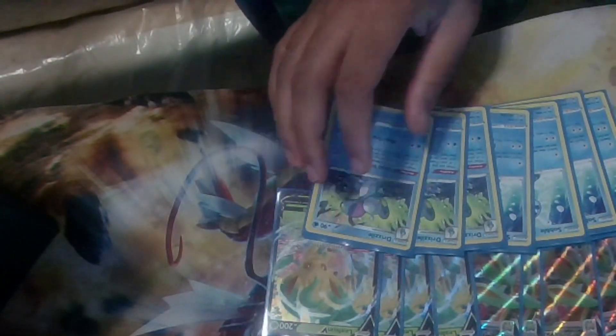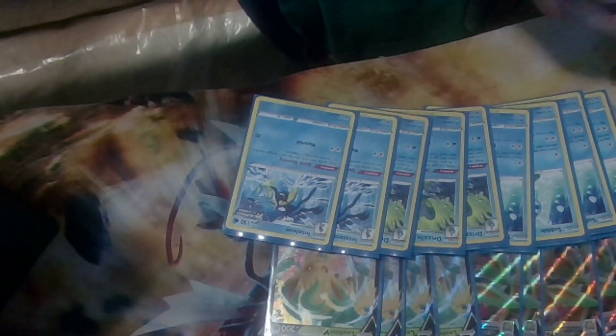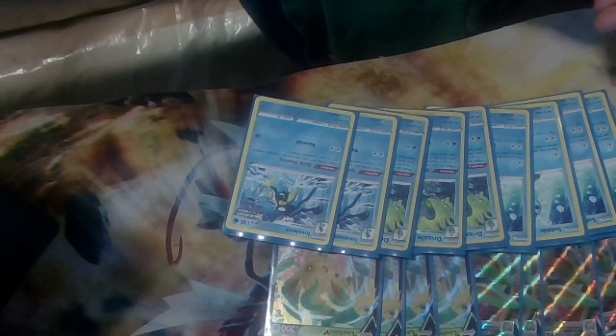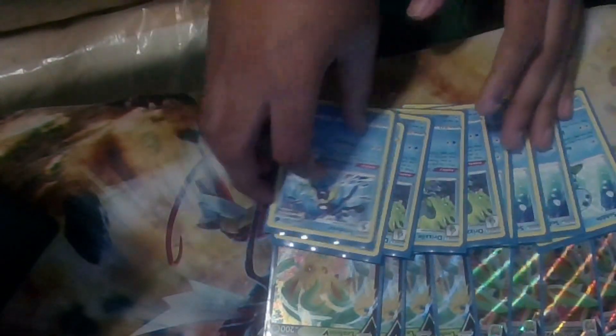Next I run four Sobble — the Rapid Strike version — just to keep calling up in case we get stuck. Three Drizzile and four Inteleon to get you any item card or supporter that you need. I run two Inteleon Rapid Strike because of Quick Shooting — you can put 20 damage on a Pokémon that has two cards left and just knock it out easily. That's about it for the Pokémon line.